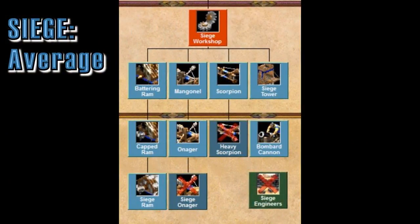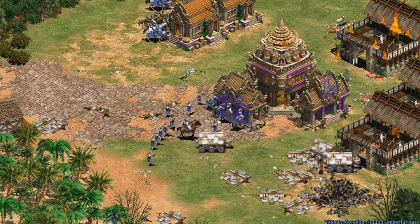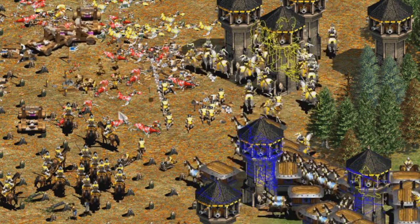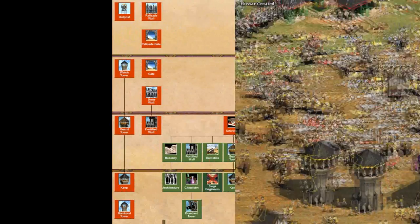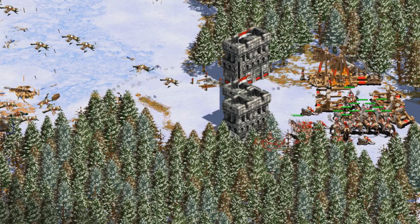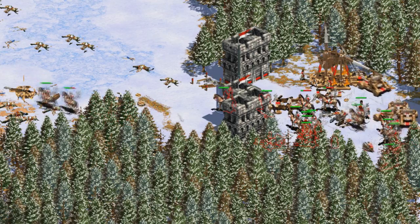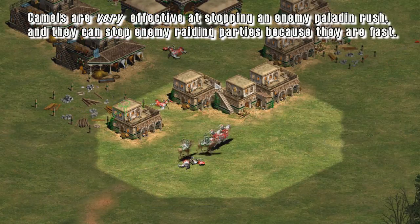The Spanish have average siege because they lack siege engineers, heavy scorpion, and siege onagers. Yes, they have siege ram and the bombard cannon bonus, but siege engineers is more important than both. Their defenses are above average — the build speed bonus helps, though it's offset a little by lacking treadmill crane and siege engineers. Without camels and without top siege, the Spanish have good defenses but not top-tier defenses.